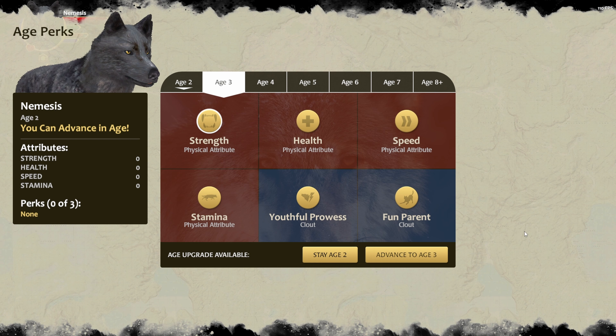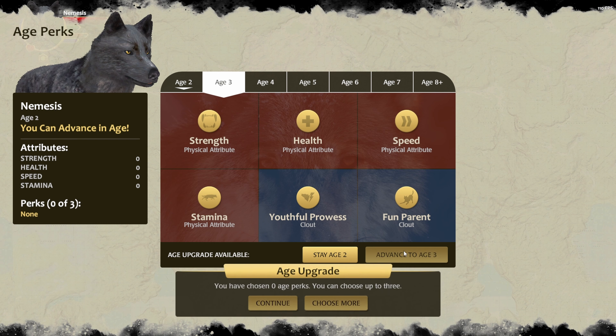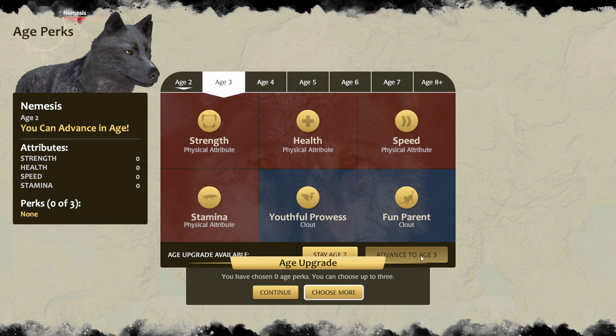I am at zero perks and then next, you go to advance to H3 and when you click on that, you will have that H upgrade message. And then you press continue, but once you press continue, you have to press advance to H3 again and you have to do it very fast. So I press continue and then I press advance to H3 very fast.